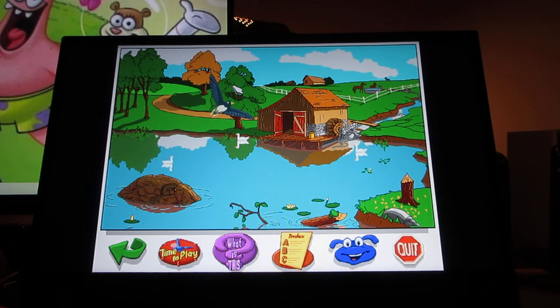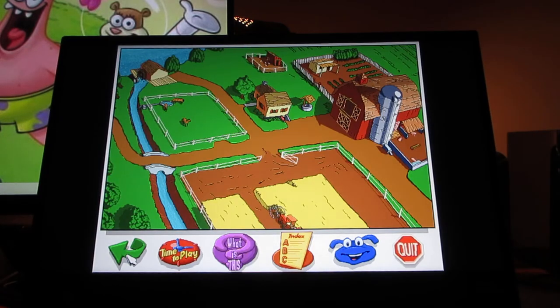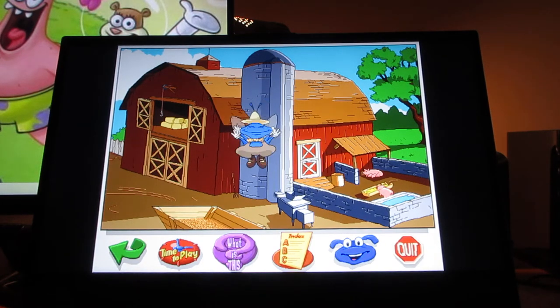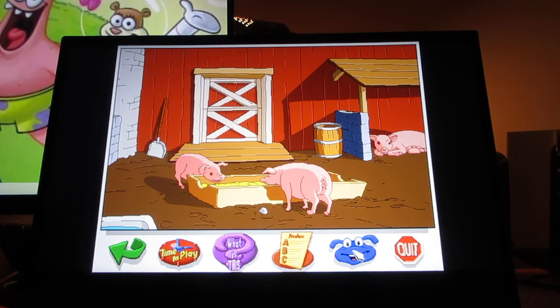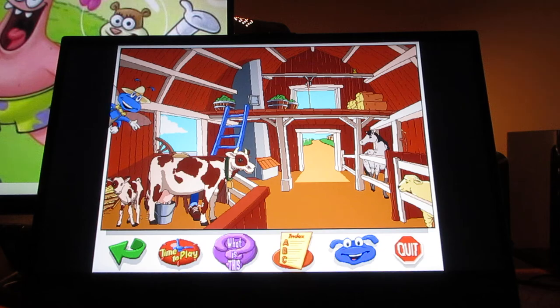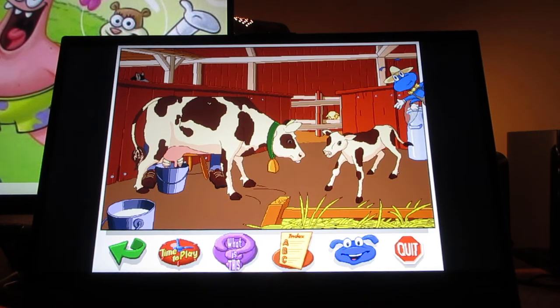And here is the big red barn. There is lots of work to do on a farm. Take a look at these pigs in the pig pen — Buzzy loves the way they say oink oink. Inside the barn you get to see the animals. Here are the cows — and what a cute baby cow! That would be a calf, wouldn't it? Exactly.